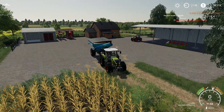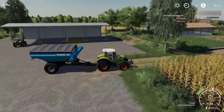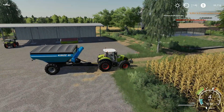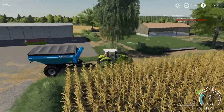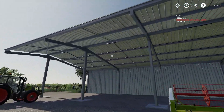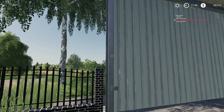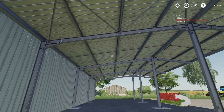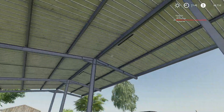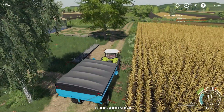Those other storage sheds looked too cramped. Now this is more open. The best part about these is they have lights, so they'll come on at night and light up the homestead. Let me go get my combine — he's full, fills up quick!